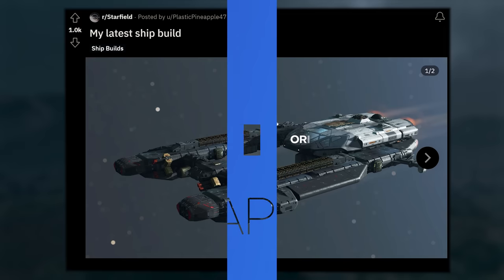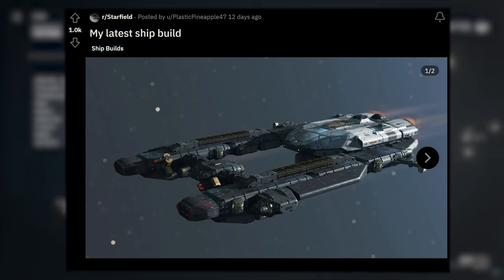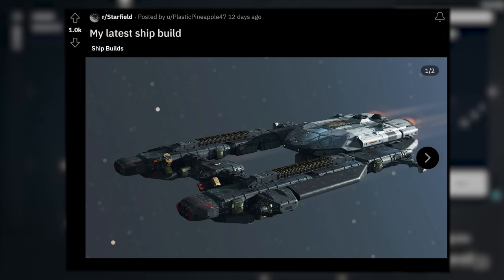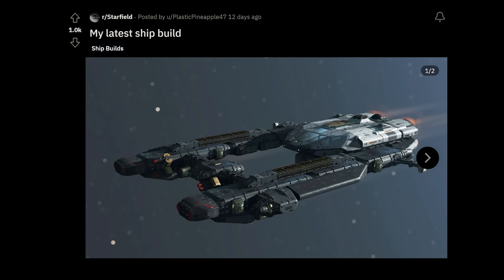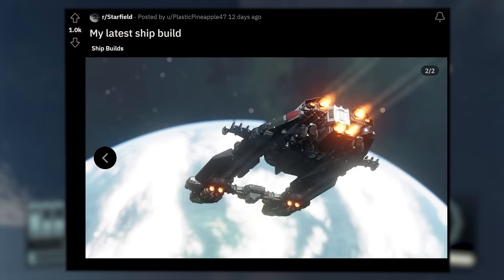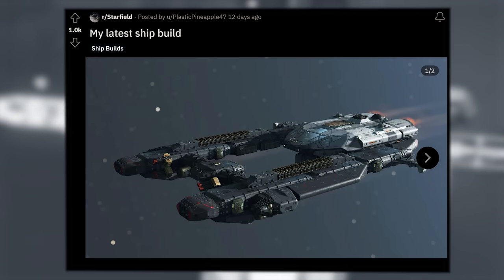I sit here in awe looking through these different ship designs — just how beautifully engineered some of these creations are. This next offering from PlasticPineapple47 is no exception. There's no name — it just says 'my latest ship build.' I love the use of the dark components along with the cockpit way in the back. Flying away with the thrusters on full burn. PlasticPineapple47, if you ever see this video, we demand a full build tutorial.